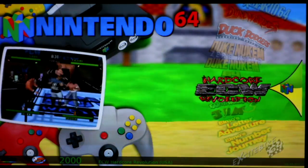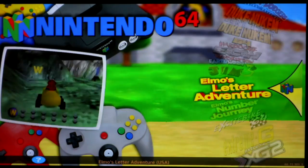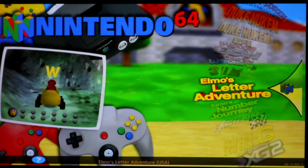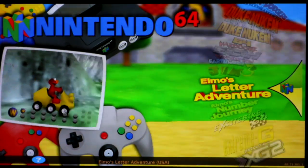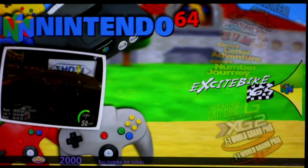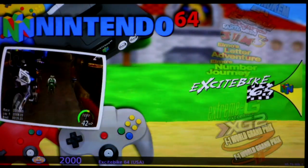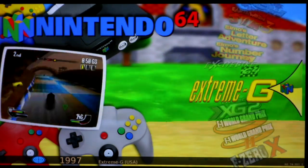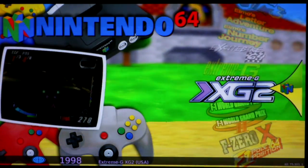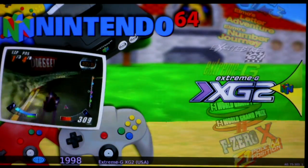ECW Hardcore Revolution — green, runs great. Earthworm Jim 3D runs really well. Both Elmo games run great. Excitebike 64 I gave a yellow — it's way too laggy, maybe if you overclock it would be better, but you need to mess around with it to get it worthwhile. Extreme G is very playable, Extreme G 2 is very playable — another racing game option that's a lot of fun.